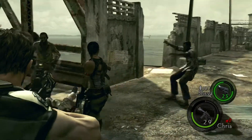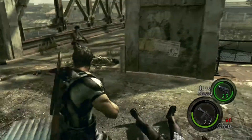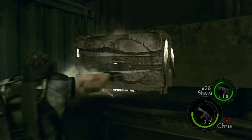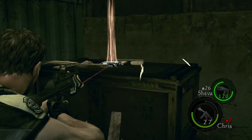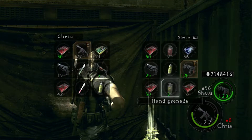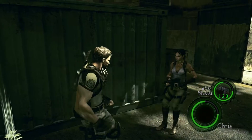Oh nice acrobatics, Steven. That is some of Sheva's fun. The characters have different melee animations depending on the character — some are better than others. Like that one where Sheva did the cartwheel — that is one of her powerful melees and can cause an instant death to a thug almost every time. Here's me trying to figure out what I can get rid of in my inventory so I can pick up this herb.